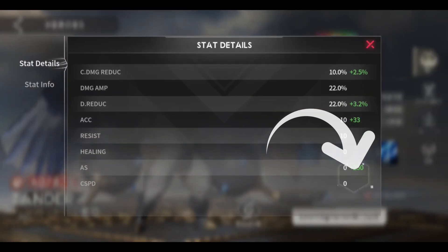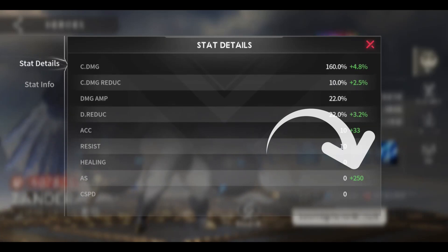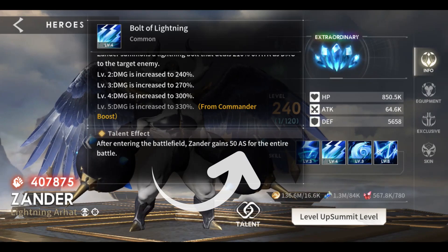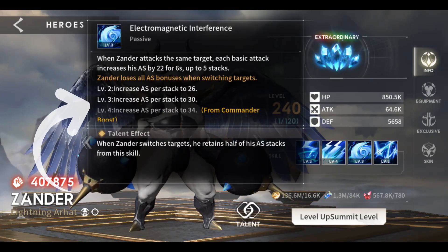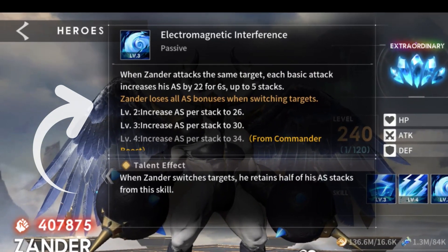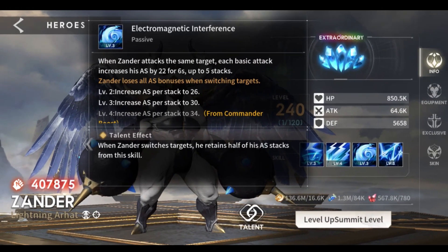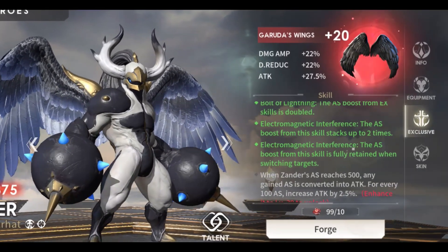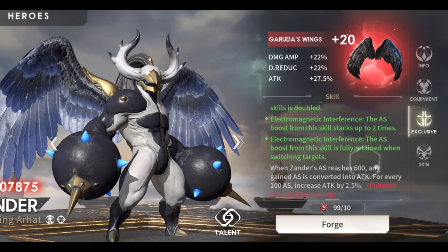Using the Gluttony set you already have plus 250 attack speed. When the battle commences, Xander gains another 50 attack speed, and when he attacks the same target each basic attack adds up to 34 attack speed for six seconds, stacking up to five times. In order for him not to lose attack speed during the battle, you should upgrade him to at least level 20 exclusive equipment.